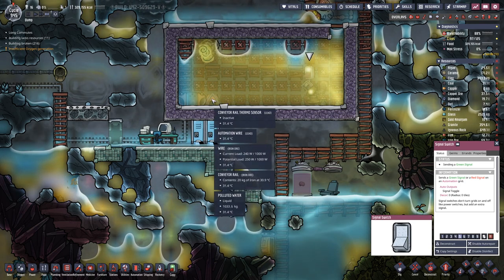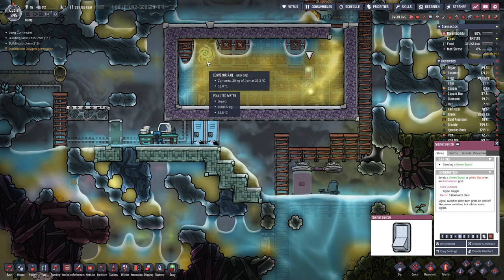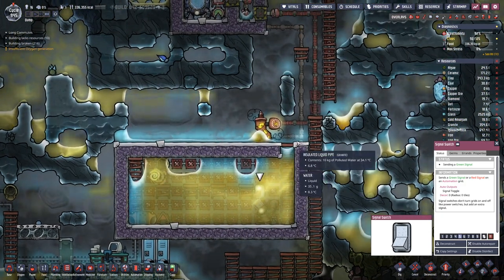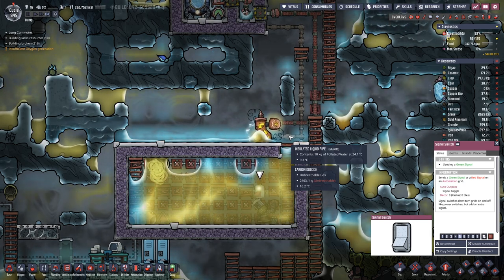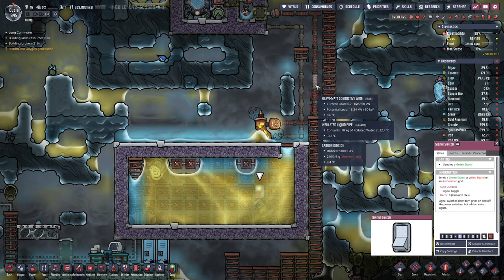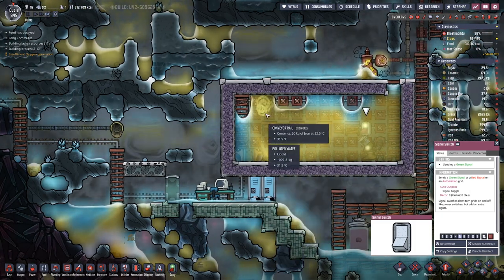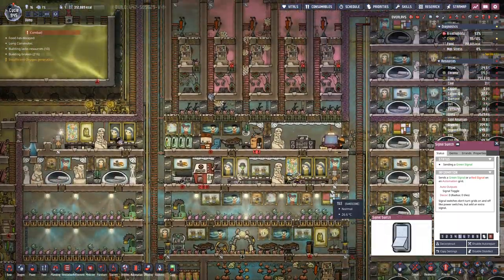The water temperature should be dropping. The water going out here has 34 degrees and it comes back at 22 degrees. So we should have some iron going pretty soon.